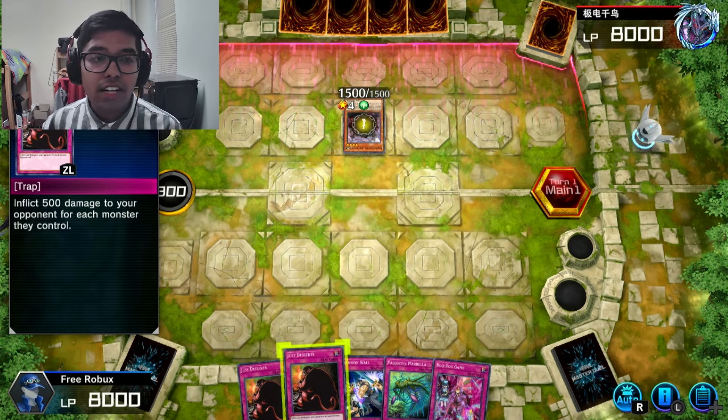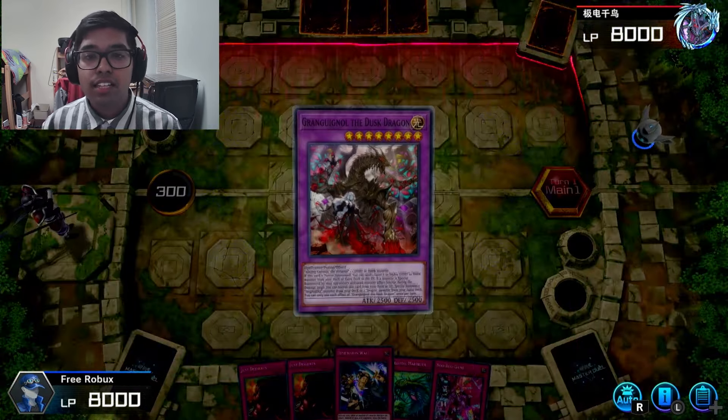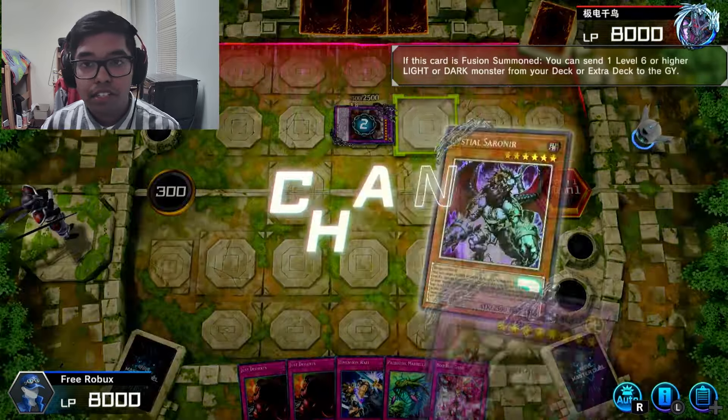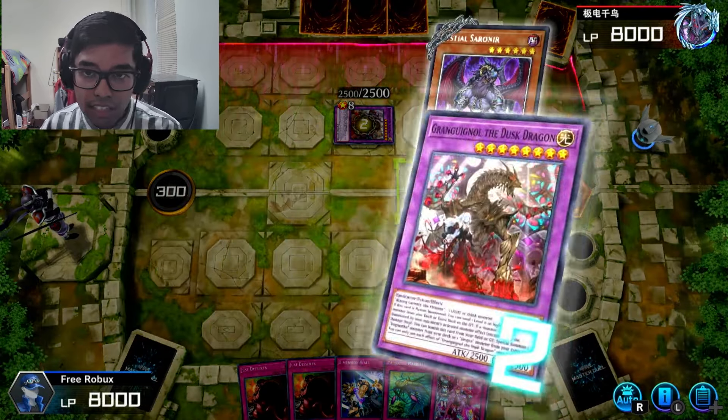I think we have a decent starting hand. It's ideal to get Lava Golem in the hand, especially because they summon Baron. If you get Baron on the field, it's just over for you, because you're getting two cards wasted each turn.